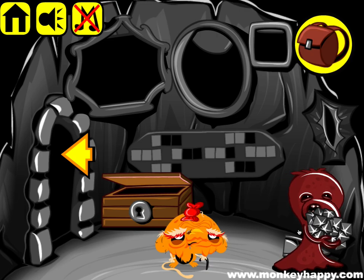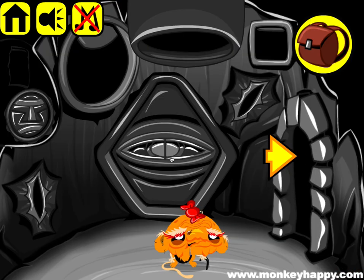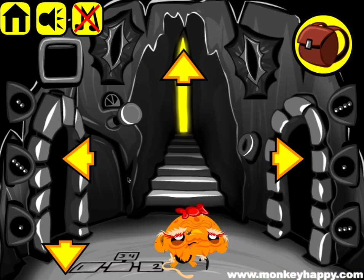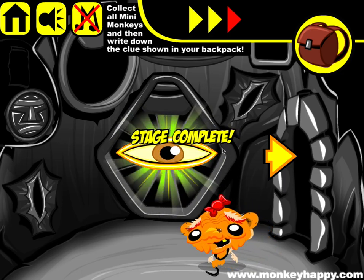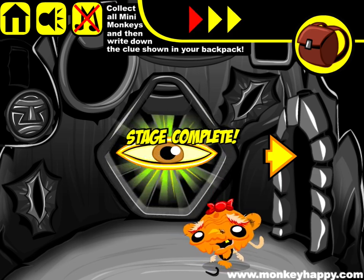Now we've got 40 gems. Give it to this guy — the eye part combines with that, and you stick that in. That clue is actually going back to the start, so it's 1, 4, 2, 3, 2, 4 — that's all you need to change. Push that and there's our eye. That's how you complete Monkey Happy dot com stage 638. I hope you enjoyed it and I hope to see you next time — thank you!